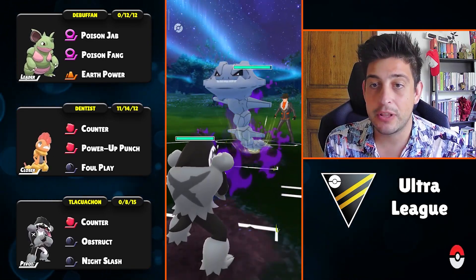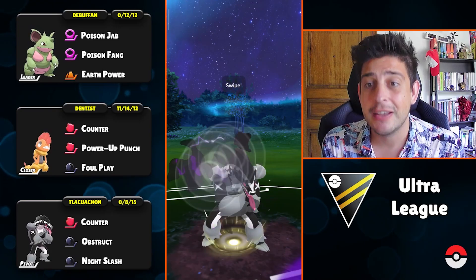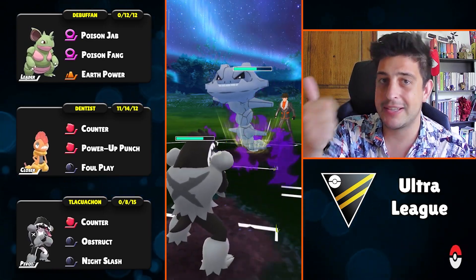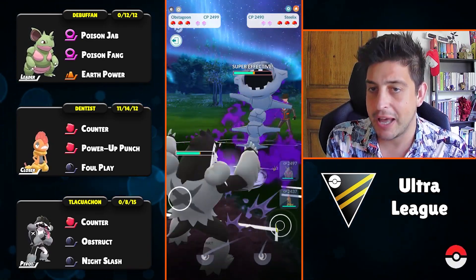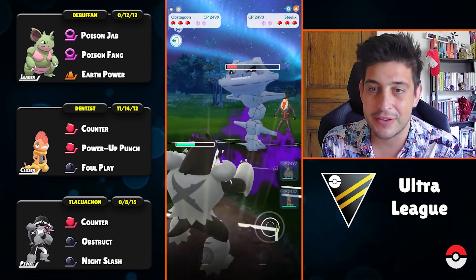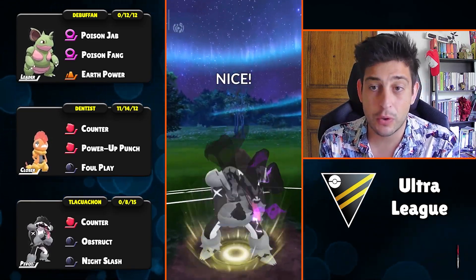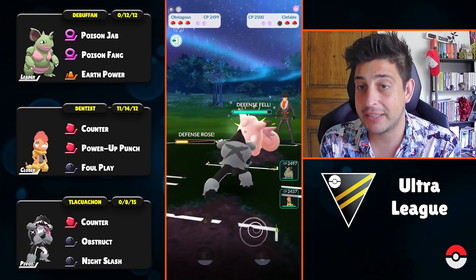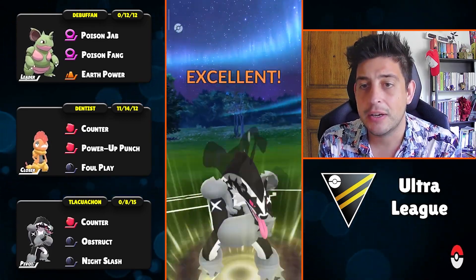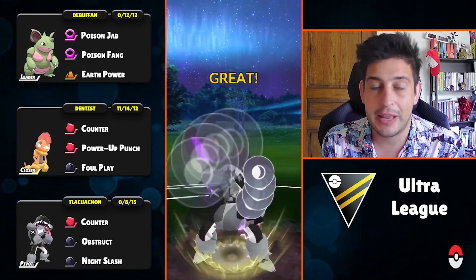Next battle with a Clefable up front, and on the switch we're met with Steelix. We managed to catch one Psychic Fang, which is great — as long as they don't run Earthquake. Most Steelix in Ultra League run Crunch and Psychic Fang, so we should be fine. Another Psychic Fang comes — we've also used one Obstruct to even out that defense debuff. We can farm down afterward, and I'm expecting Clefable to return.